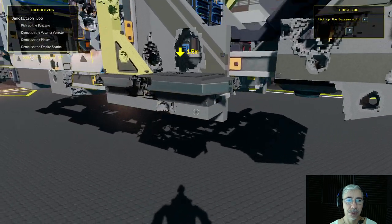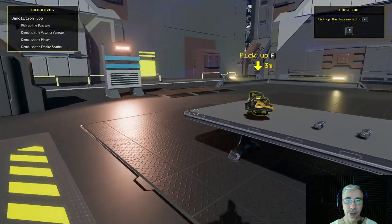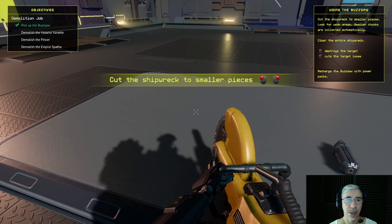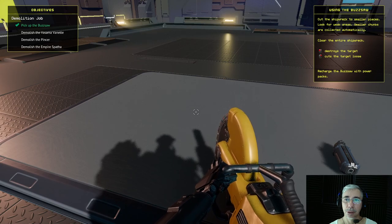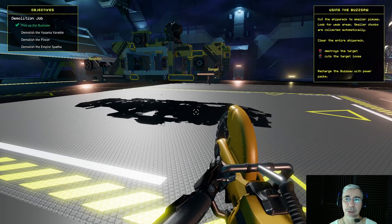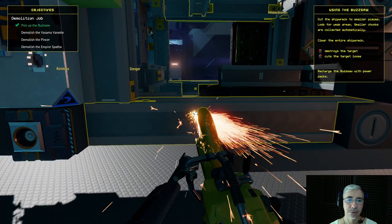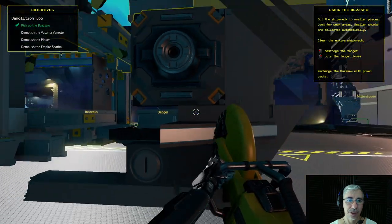There's a bus saw - here it is. So we are going to basically demolish stuff. With F we pick it up, and we cut with both buttons. Destroy the target - cuts the target loose. Cut the ship works into smaller pieces, look for weak areas - smaller chunks are collected automatically. Oh, this is like Shipbreaker, that other game! Let's start here - yeah, this is fun.